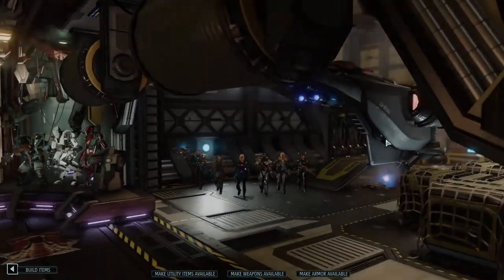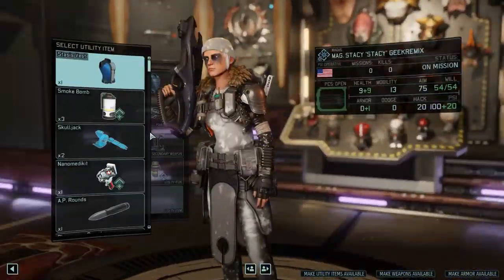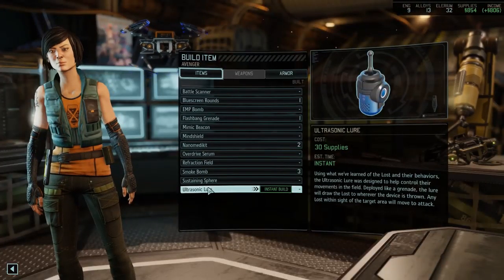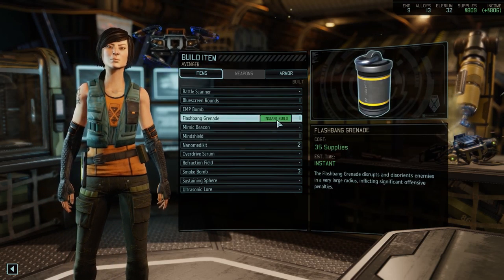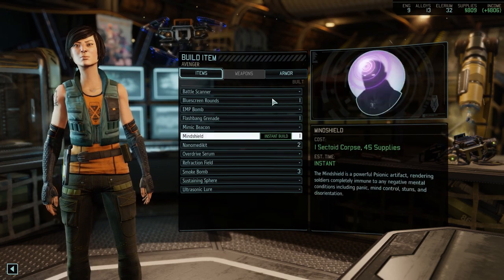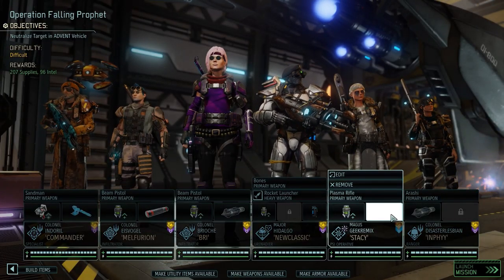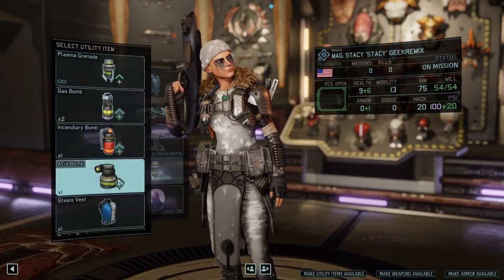Sky is off doing combat intelligence things. Stacey wants to come, might as well. Stacey, what can I get you? Let's build some items. I don't know if mind shield still helps with making effective people. Oh, and they no longer have a hundred flashbangs - I still don't know where they all came from. I don't think I mind that I no longer have a thousand. Here you go - have a mind shield and I'll also give you some ammo.